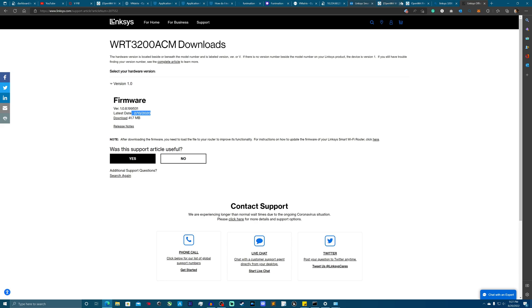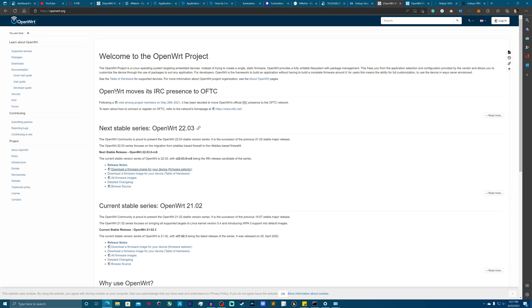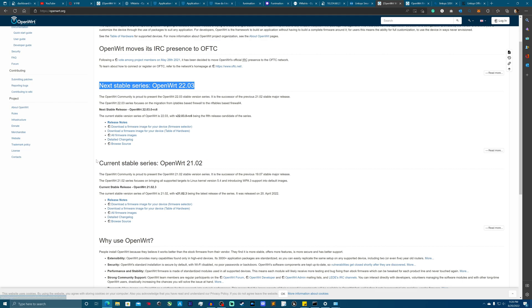Please make sure you are downloading the correct OpenWrt software for your router. There's a stable release and then there's the one they're currently working on. Obviously you want to go for the stable one. In this particular video we're going to install both — the stable one and Release Candidate 6 — just so I can show you guys how to get stuff working on it.